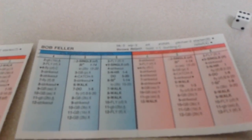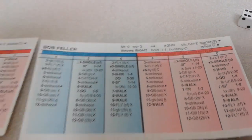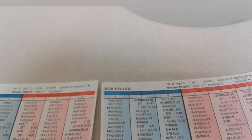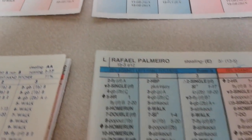Dee Gordon will lead off for the not-so-Hall of Famers. The roll is a 6-4, and on Bob Feller against a lefty, a 6-4 is a strikeout. So Bob Feller doing what he does best — striking people out. Gets the first out.